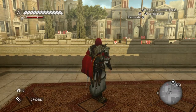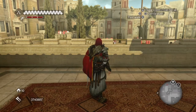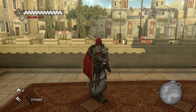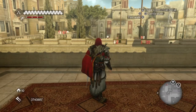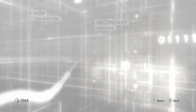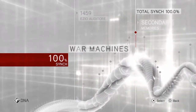Hi everybody, welcome back to my 100% walkthrough of Assassin's Creed Brotherhood. On this video we are going to be getting more of the Borgia Flags and Treasures from a secret location. And we will just check this out. So we've got to play another one of those secret location missions, so let's make our way over there and just have a look.